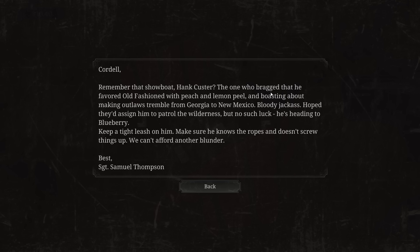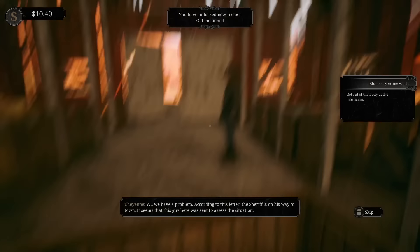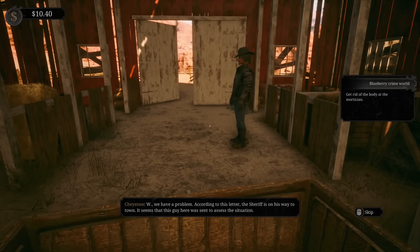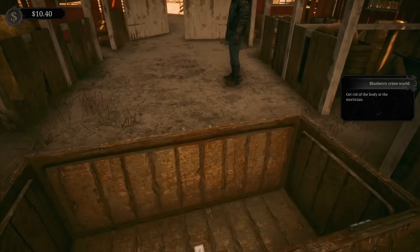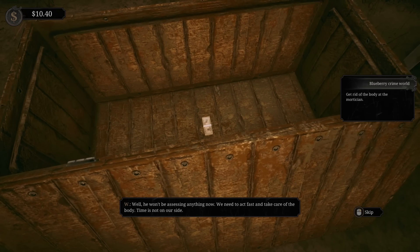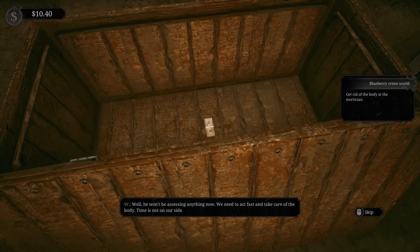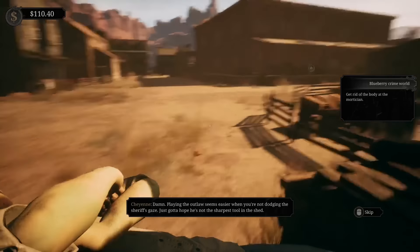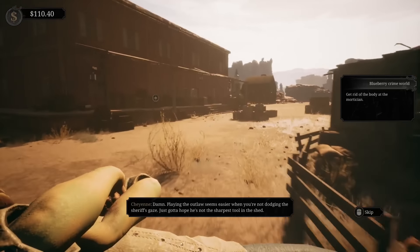Remember the showboat Hank Custer, who bragged about the fave old fashioned with peach and lemon peel? He's been assigned to patrol the wilderness, but no such luck - he's heading to Blueberry. Keep a tight leash on him. W, we have a problem - according to this letter, the sheriff is on his way to town. It seems this guy was sent to assess the situation. 'Well, he won't be assessing anything now. We need to act fast and take care of the body - time is not on our side. This will make our job much harder, Cheyenne.' Yeah, I just want the cash. Playing the outlaw seems easier when you're not dodging the sheriff's gaze.